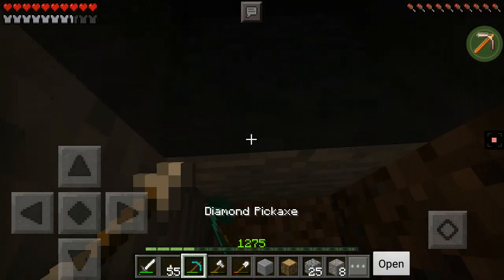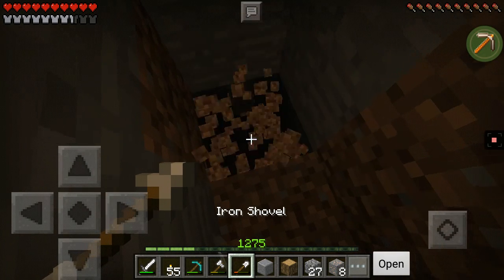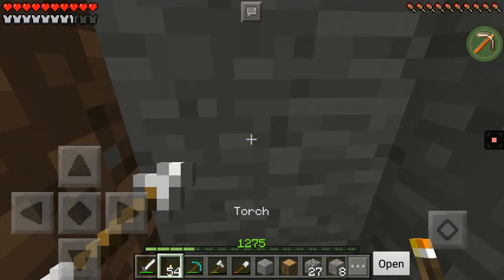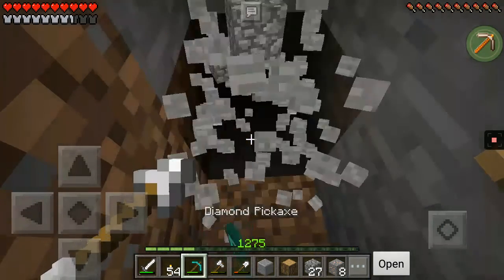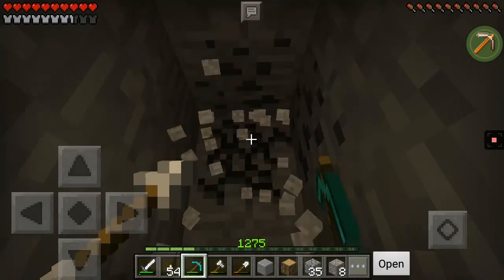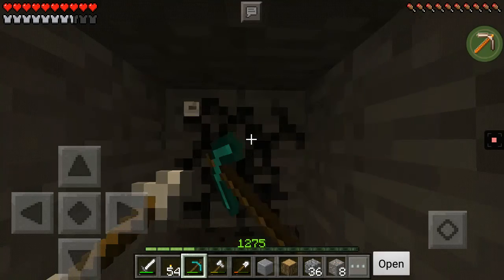If it gets to that red or brown durability point, you know it's almost gone. I also noticed there are arrows in my left hand — I didn't even know you could hold arrows like that.